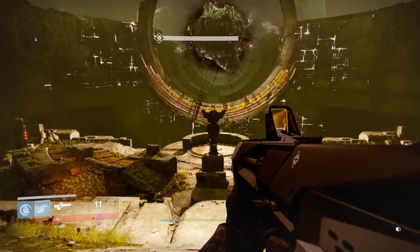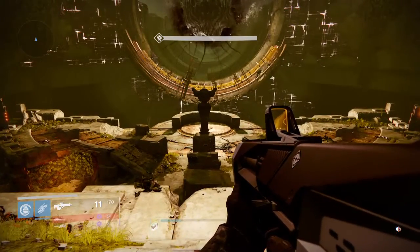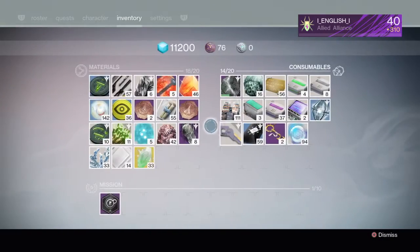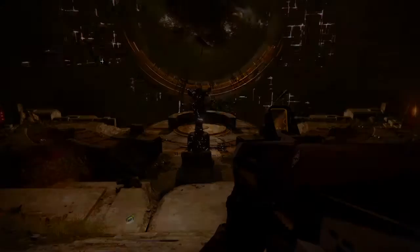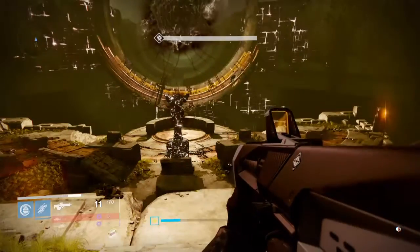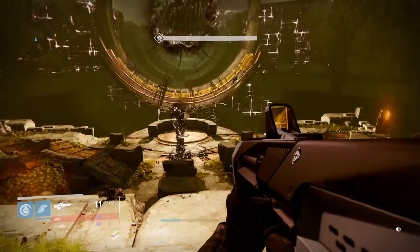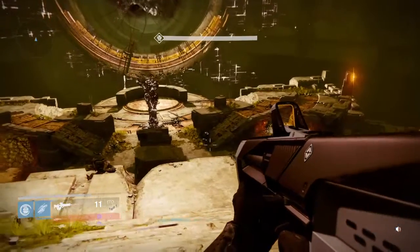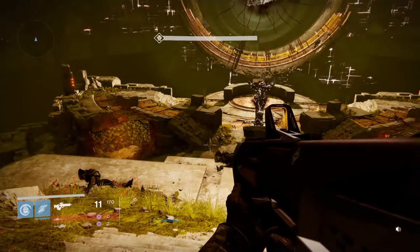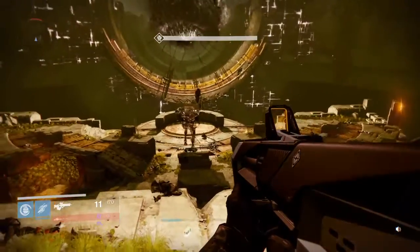Basically what I would normally do is I'll kill two of them and then die. What I might do is kill the third one and jump off the edge instead of shooting the heart, and then start all over again. The only annoying bit is that factor.